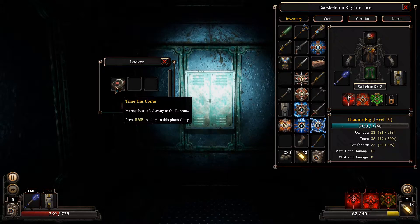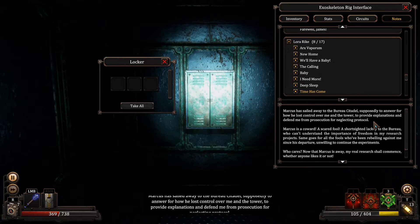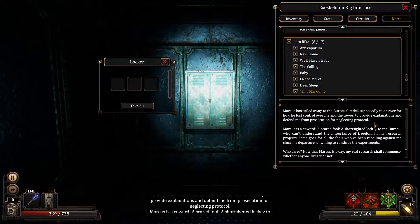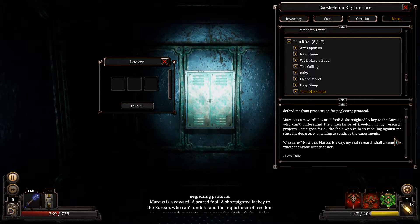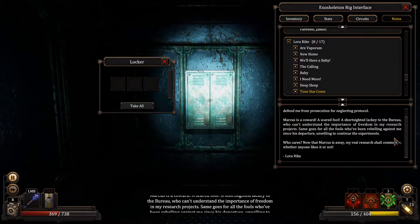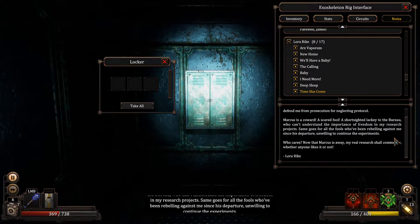I like it when I find chests. A new audiograph — Time Has Come. Marcus has sailed away to the Bureau of Citadel, supposedly to answer for how he lost control over me and the tower, to provide explanations and defend me from prosecution for neglecting protocol. Marcus is a coward, a scared fool, a short-sighted lackey to the Bureau who can't understand the importance of freedom in my research projects. Same goes for all the fools who've been rebelling against me since his departure.